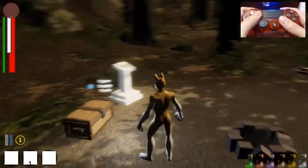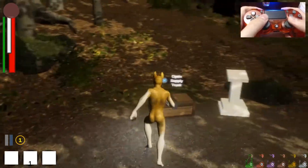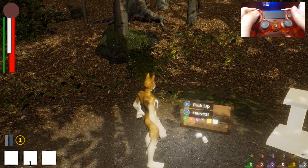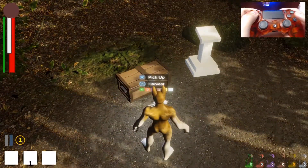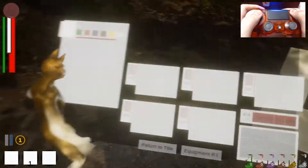Here's a trunk, and this one is not locked like that one over there. This one usually has some random assortment of supplies, and often they are bandages, so I'll pick one up. And my inventory is full.